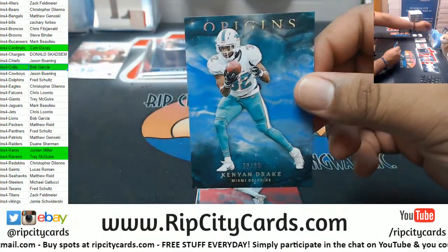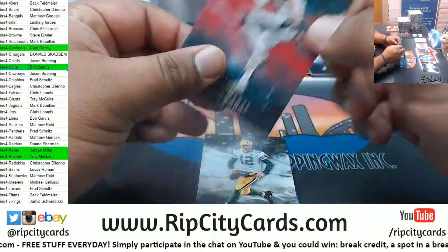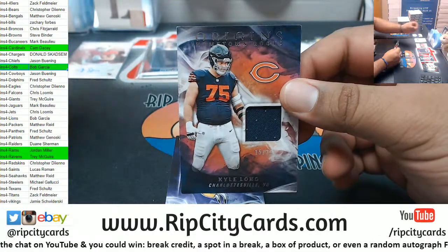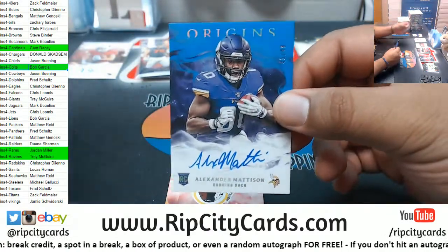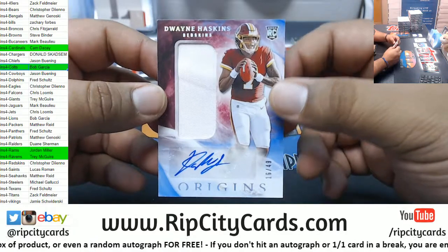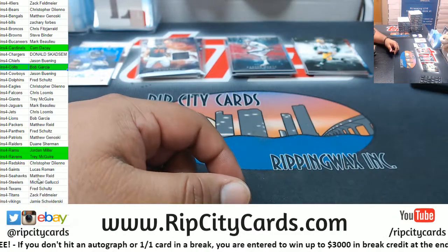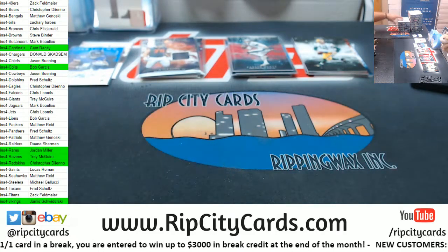Kenyon Drake 99 Dolphins. Carson Wentz 299 Eagles. Rodgers Packers, Godwin Bucks. Kyle Long 25 Bears — kind of disappointing relic for that low a number. Alexander Madison to 49. A Haskins RPA 8 of 49 — would have been nicer with more color on the patch, but still very good. Christopher — Redskins would have hit.